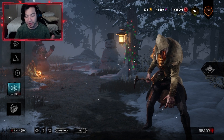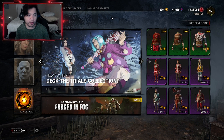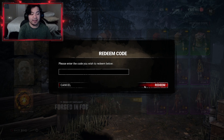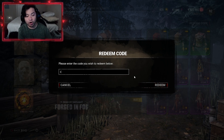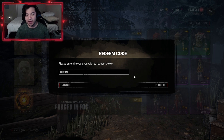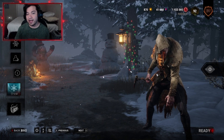If you guys missed out on the frosty eyes the first time around, now is the time to get it. I'm especially excited because I never got the frosty eyes for the Blight. Anyway, let's get started. First thing you're gonna want to do is go to the store, be on the feature tab, and then on the top right it's gonna say 'redeem code.' Click on that and the code is COLDSTARE. Type that in and click redeem.